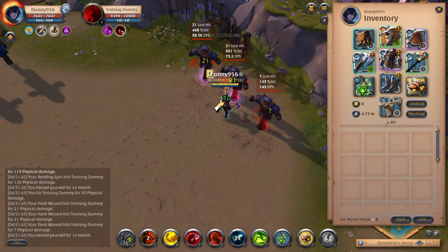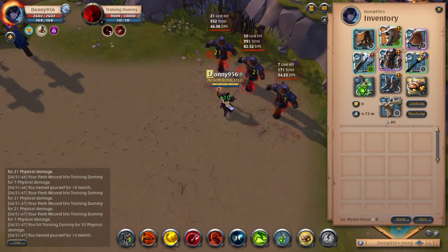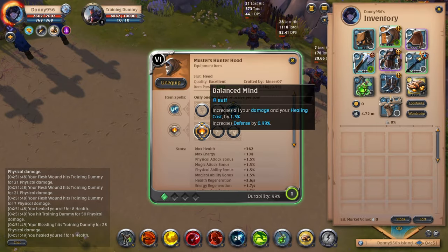The next ability for the Hunterhood is Balanced Mind. Balanced Mind increases your damage and healing cast by 1.5% and also increases your defense — so just a little bit more sustain, a little bit more damage and defense.